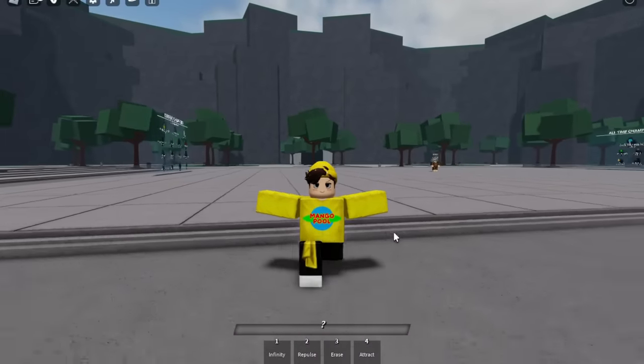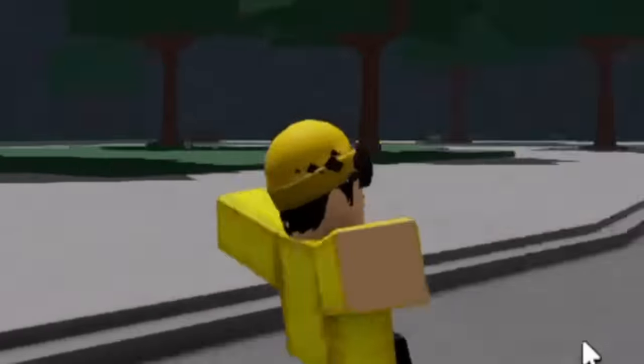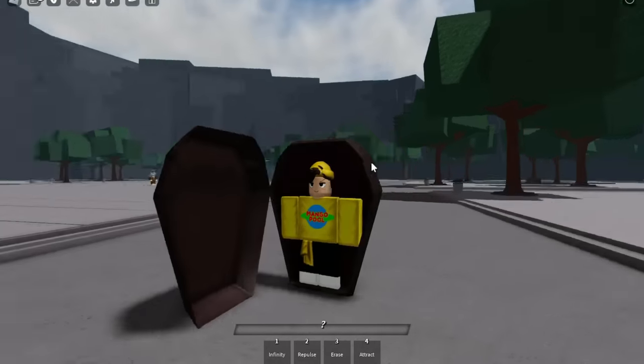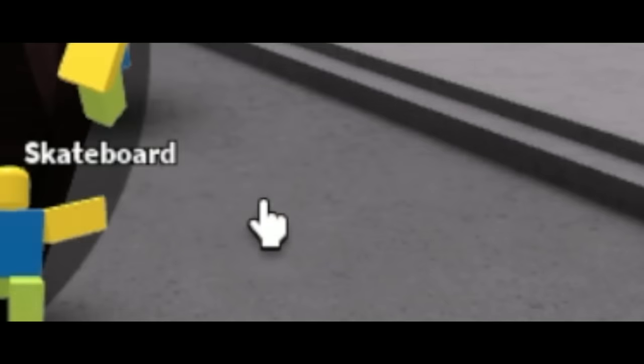Next we have 'Happy Steps' — this is the one from Jujutsu Kaisen where Gojo is walking with his hands out. This might be one of my favorite emotes, it looks sick. This next emote is just called 'I Am Dead' — I just went into a coffin.